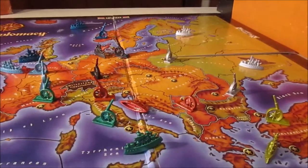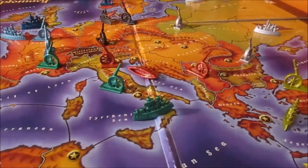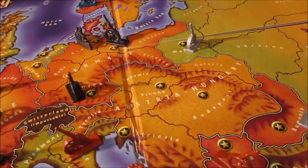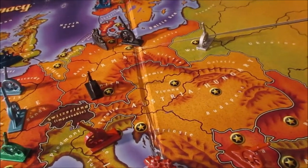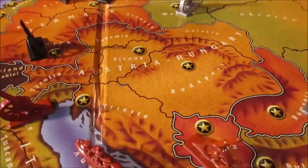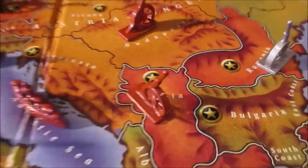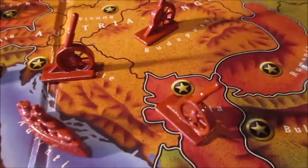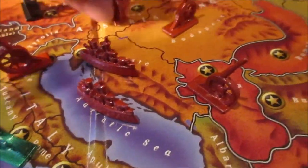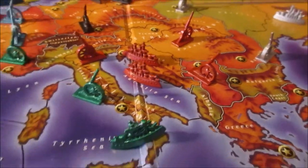So you write orders, carry out orders, resolve conflicts, then take a look to see how many units you would get. At the end of the fall phase, if you're Austria and your board looks like this, you can get two units. You might build an army in Budapest and an army in Trieste — that's perfectly reasonable. Note that every faction has a coastal province; they might say they want a fleet instead, although Austria should get armies. Just a minor tip.